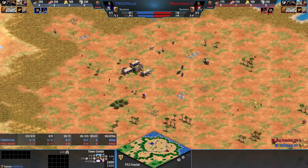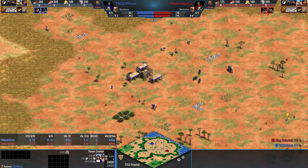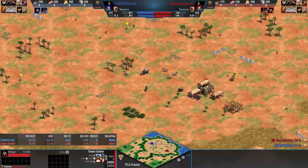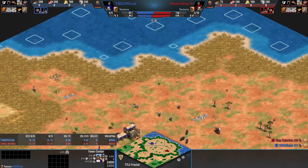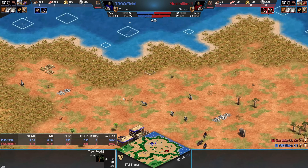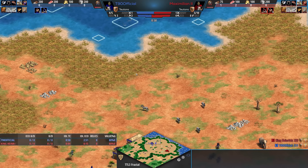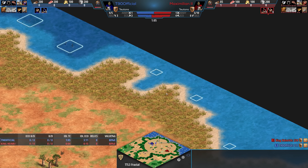Our next map is Fractal, originally used in a tournament called RMS Cup. It's got some unique aspects. First off, it's very aggressive — players are quite close together on land. You have water, but you'd have to chop to it. These reeds only have 50 wood on them, meaning you could choose to dock later on if you place a proper lumber camp and micro your wood villagers to chop through to the water.